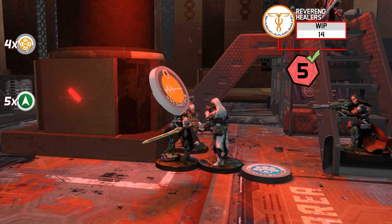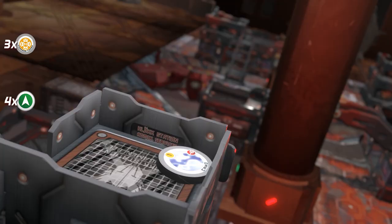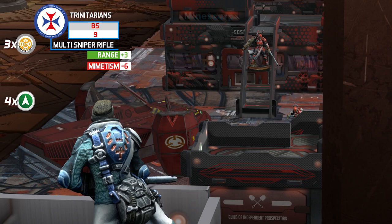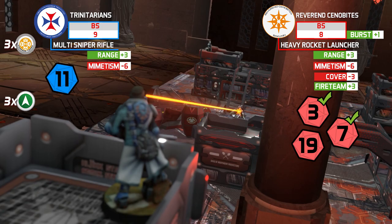A new regular order is spent and the fireteam advances toward the enemy. A Trinitarian Tertiary with Multi-Sniper Rifle leaves its thermo-optical cloak and targets a Reverend Cenobite with an ARO. The whole fireteam declares dodge. The Cenobite suffers an impact but succeeds at two saving rolls thanks to her armor value of three. Spending another regular order with the Cenobite as the new leader, the fireteam moves again — and in the resulting face-to-face roll, the Trinitarian is hit and eliminated.